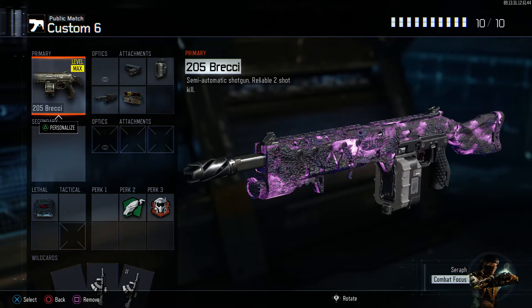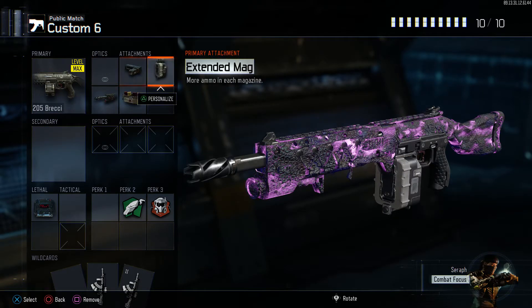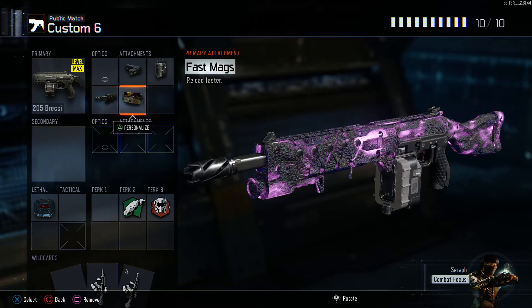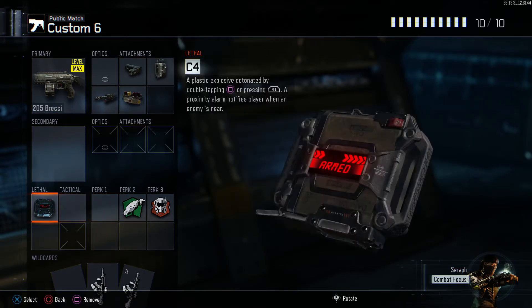The Brecci class is one of the top class setups — it's the most overpowered weapon in the game. Rapid fire, extended mags, fast mags, long barrel. I pull this out on smaller maps. I tend not to use it on larger maps like Breach — something like Exodus is the perfect map for this class. You just lock down the inside and dominate.